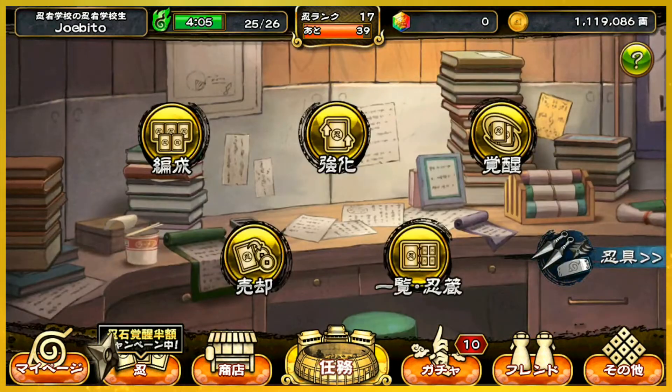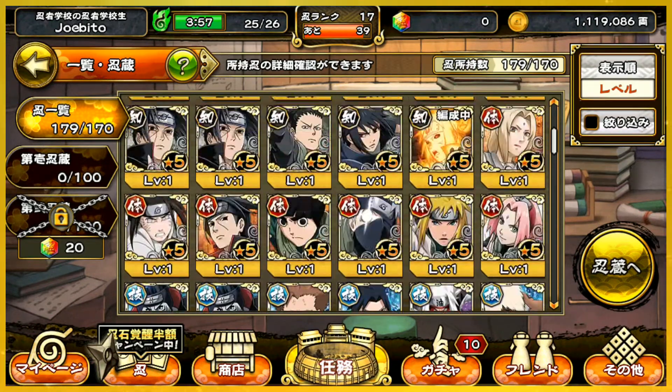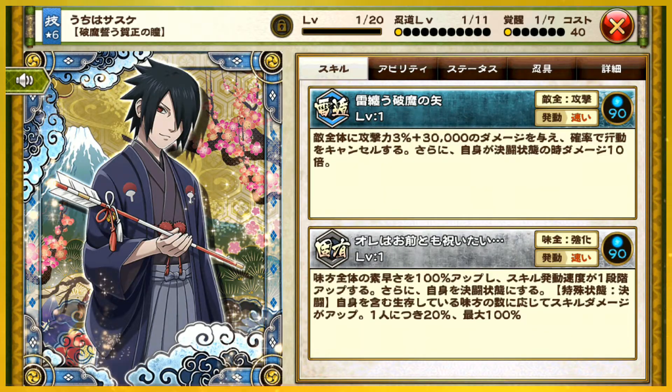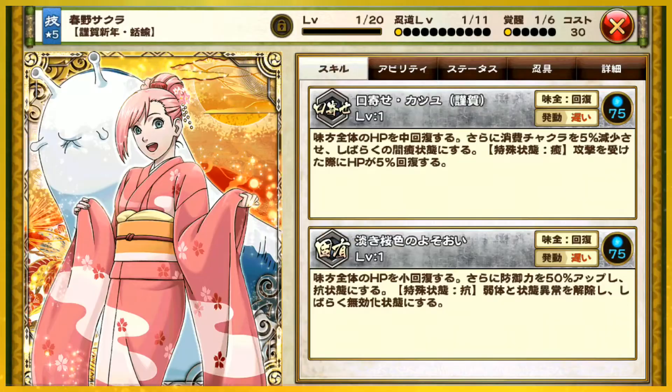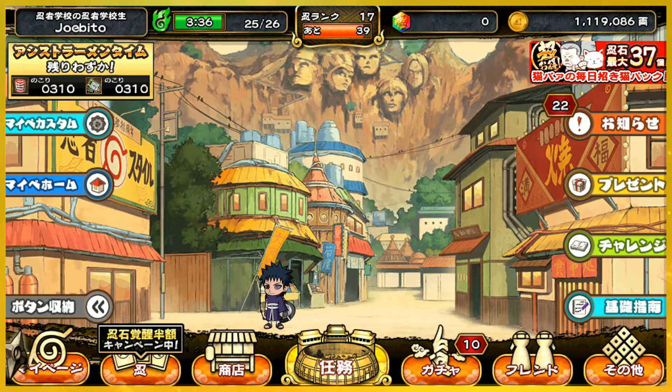I did end up getting those New Year's units so I'll take a look at those for you guys. There's Sakura, Naruto, and Sasuke - their art looks really cool. They have different colors for each character, so in Sakura's case she's pink. I got all three so that's fine. I wasn't able to get that Sage of Six Paths Naruto unfortunately, but I hope you guys enjoyed this. This is my first time playing Shinobi Collection for a video - I'll probably be making more once I get a handle on the game, but Blazing is pretty much my main. Thanks for watching!